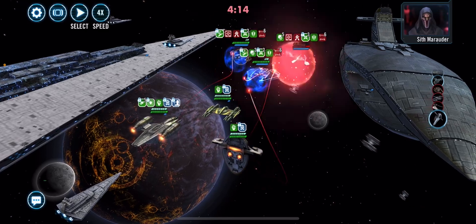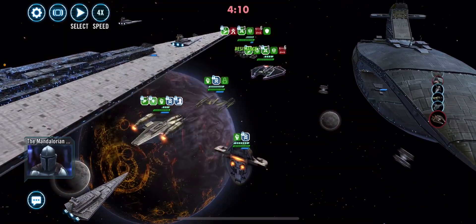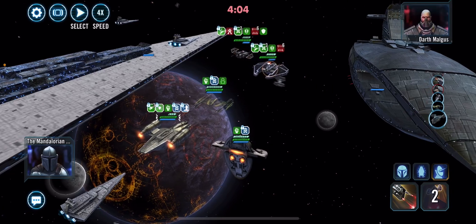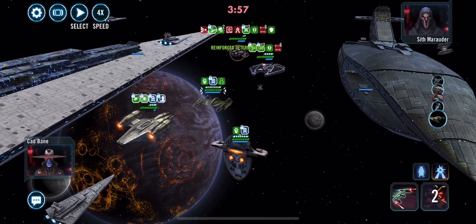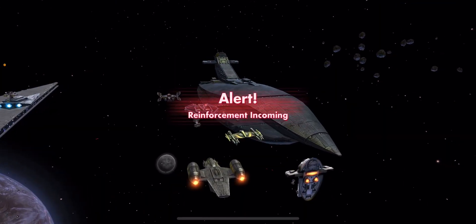Let's do an AoE here — this should take out Sith Fighter. Yep, cool. And look at that, we're almost getting to contract. It doesn't really matter here. I guess the next thing is just to whittle him down to nothing. I know that he gets basically twice the life.